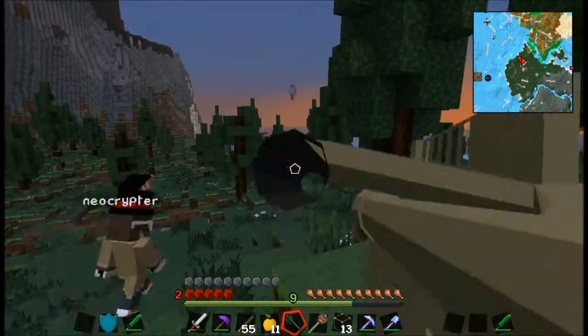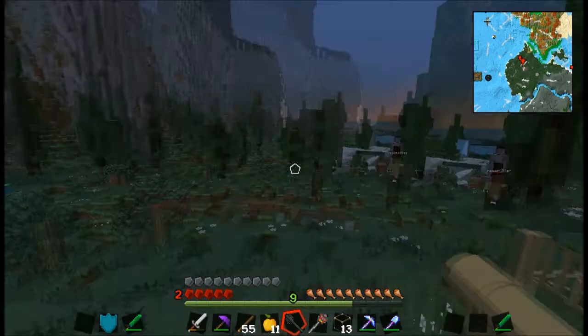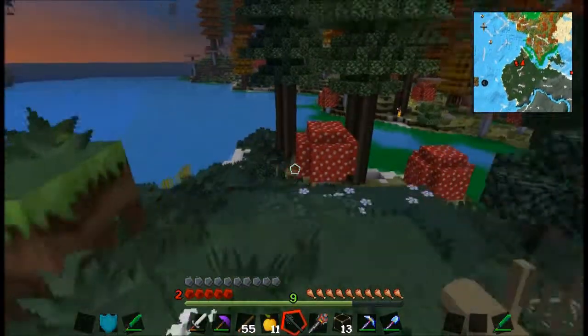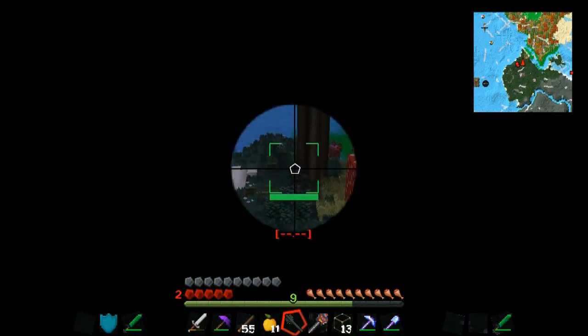I hit the wrong button and dismounted. I want to shoot — I don't know how to view-lock. I want to try the thing. Give me something to shoot. Oh, I got a spider. What? It doesn't pick up on the spider. Maybe it only picks up aircraft?